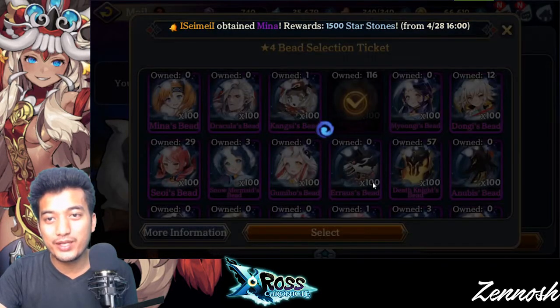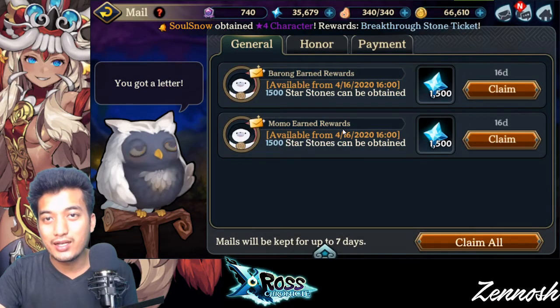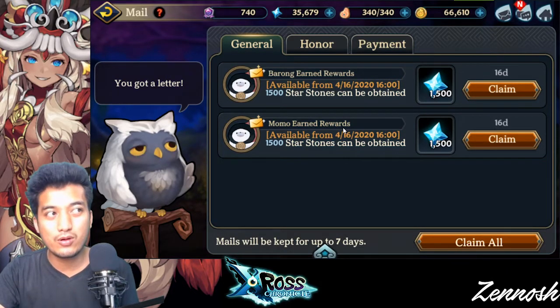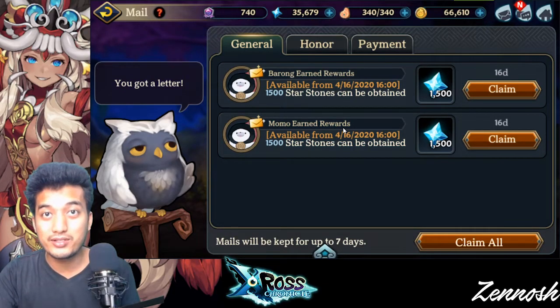I'm going to select the Overlord's bead because I've been really working so hard to get this Overlord. You guys can actually go with the Naotora or Barong or any other really awesome Forest Knight character units.